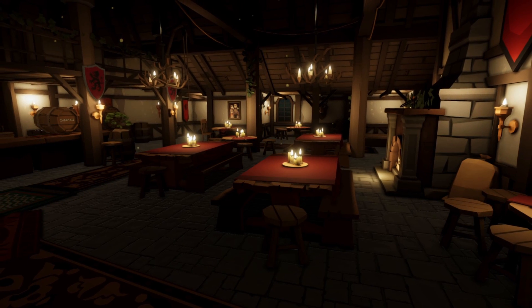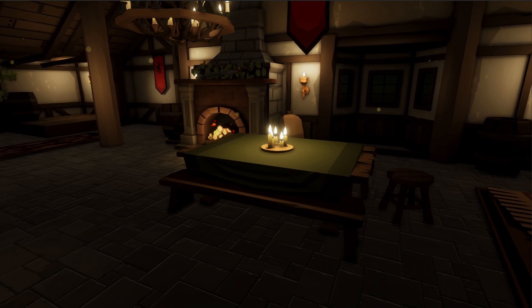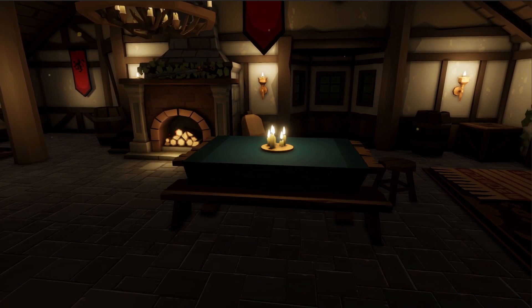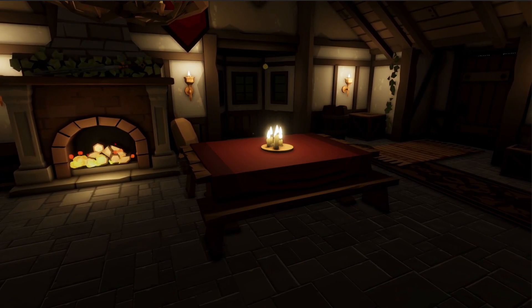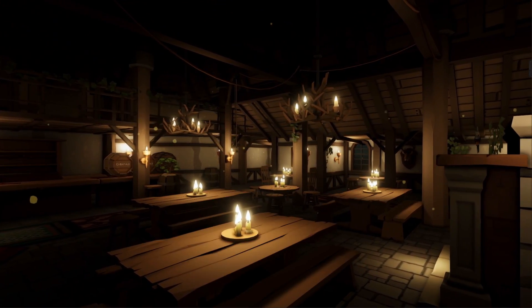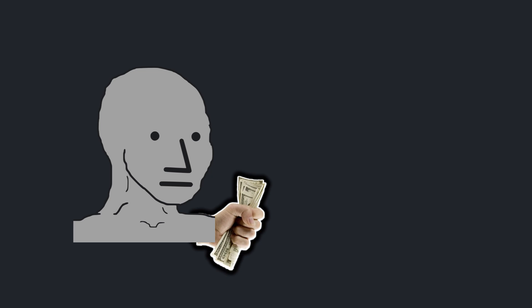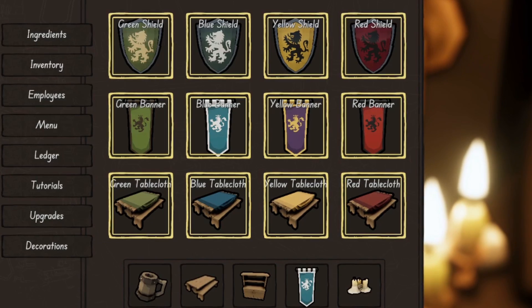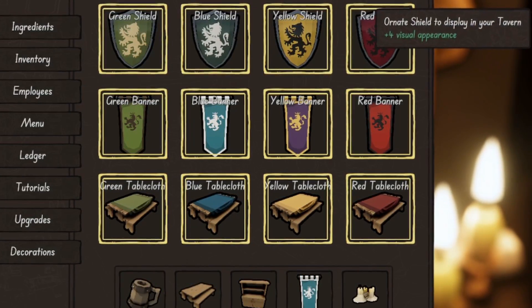Not all of the upgrades will be functional in nature — there will also be decorations accessible under their own tab. These include tablecloths in colors of green for the grass below, blue for the heavens above, yellow for the fields of grain, and red for the blood god. These colors are present on not just the tablecloths, but the shields and banners that adorn your tavern as well. More importantly, what's the point of all these upgrades if there's no actual gameplay progression tied to them? So I added visual appeal points to each upgrade, from plus one on green to plus four on red.